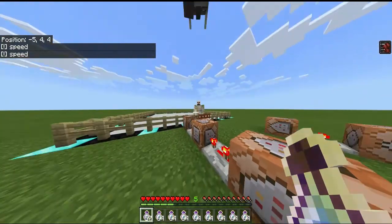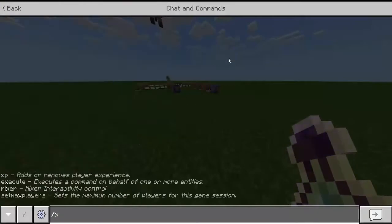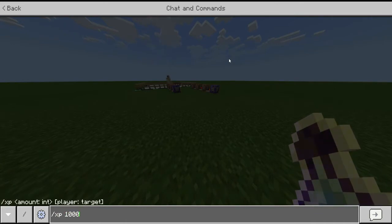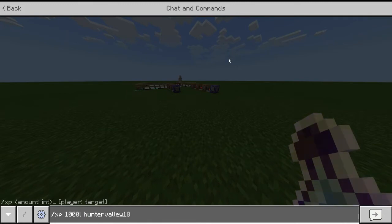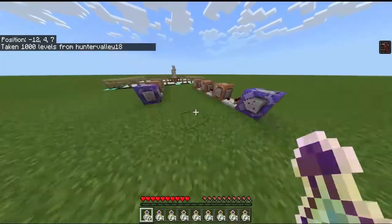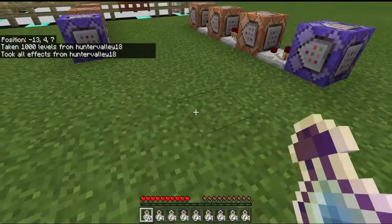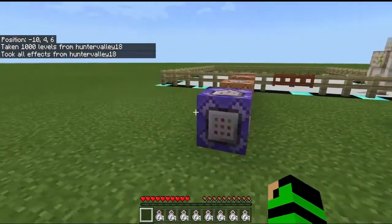Oh yeah, I forgot this box is gonna kill it. So yeah, this is how you do it. That's XP 1000 L, 100 I think. And I have to remove it because I want this right now. So I took it, let me clear my stuff — like this. This is how this works.